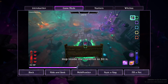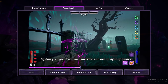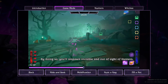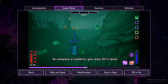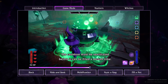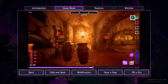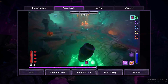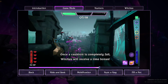Hop inside the cauldron to fill it. By doing so you respawn invisible and out of sight of hunters. To complete a cauldron you must fill it twice. The cauldron must be reactivated before it can be filled a second time.